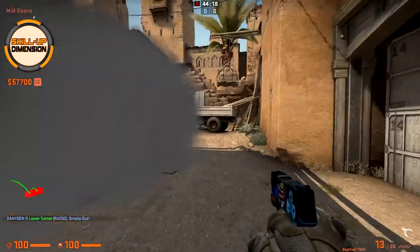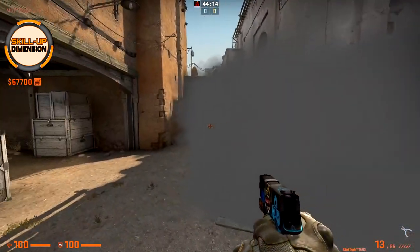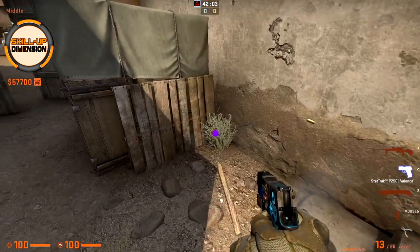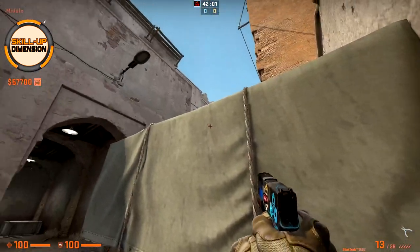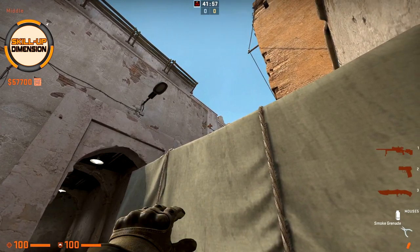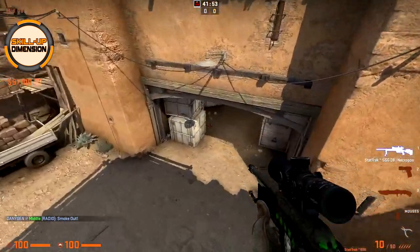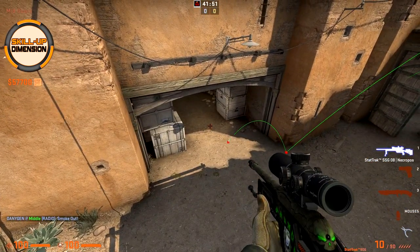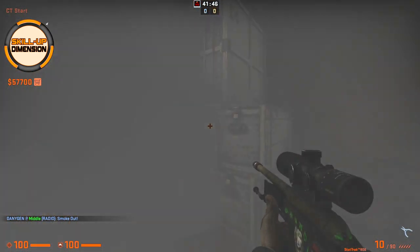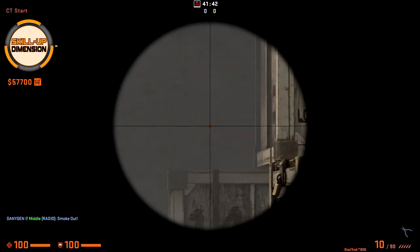If you want to smoke CT on Dust 2, come here towards this palette to the corner, aim slightly to the right from this big dark spot, and just throw. A perfect CT smoke towards mid and there are actually no gaps, so none of the CT players can see you.